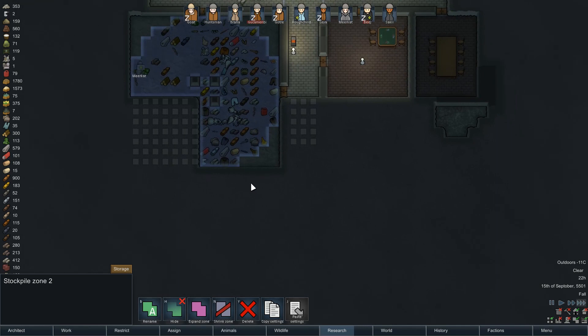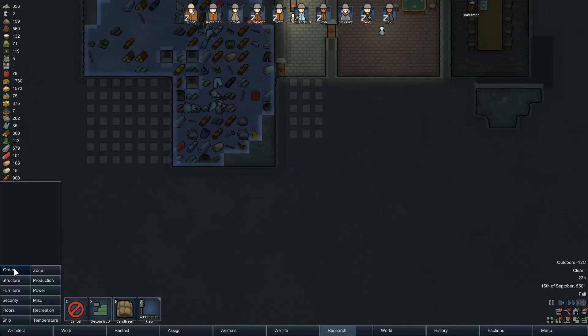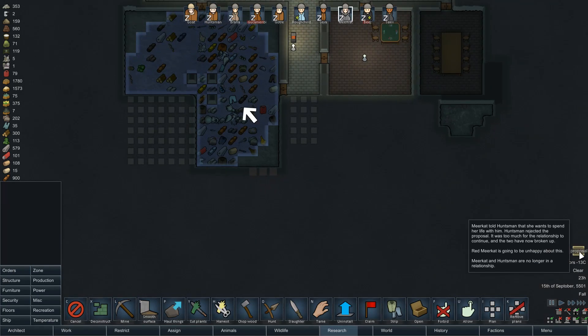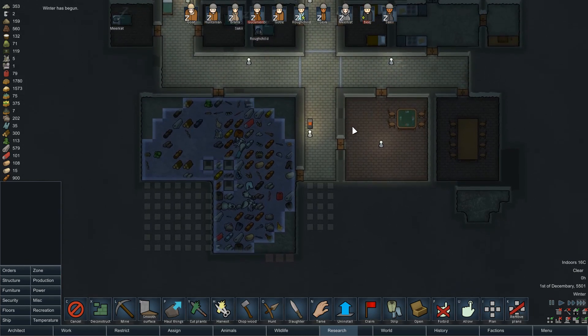I'm going to mine out a little bit extra down here. Rejected proposal — Meerkat told Huntsman that she wants to spend her life with him, but Huntsman rejected the proposal. It was too much for the relationship to continue, and the two have now broken up. Meerkat is going to be unhappy — they've only just got together.